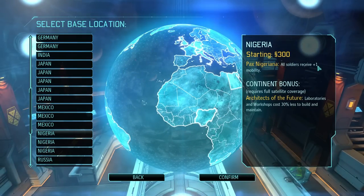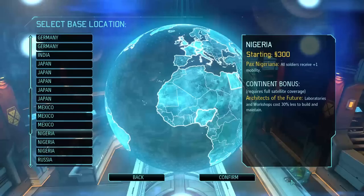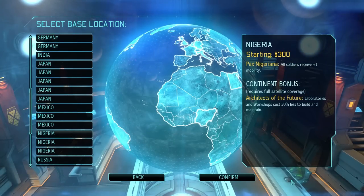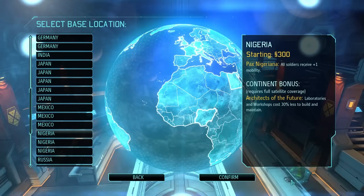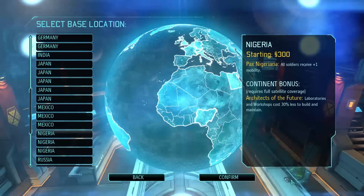The one I was most interested in was plus one mobility. There were different comments on what I should or shouldn't choose, and I appreciate that, but I'm going to stick with my gut. I want to build teams around mobility, and I'm hoping my Hidden Potential selection will give me people with nice mobility, even at the cost of things like will or aim. I want to build a fast team, so plus one mobility is just too good for me to pass up — that's what I'm going with.